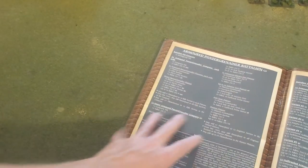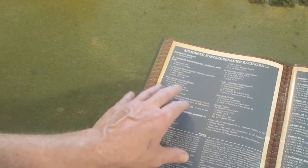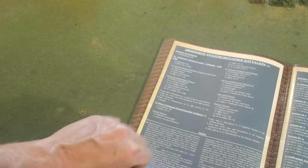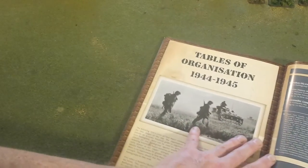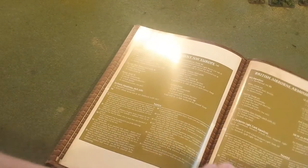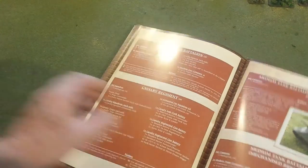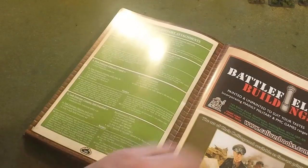There are suggestions for using the tables of organization with a points system — pick a battalion, take at least two companies from it, and a third company can be taken from any other battalion on your side. It covers all German forces, then goes into the British with parachute battalions and more, then the Soviets in red, and finally US battalions — same kind of organization.